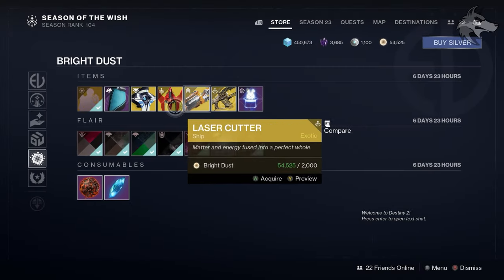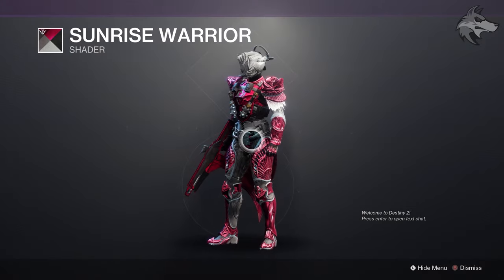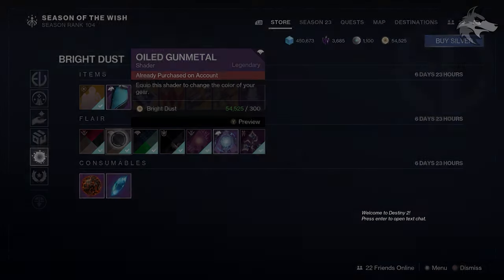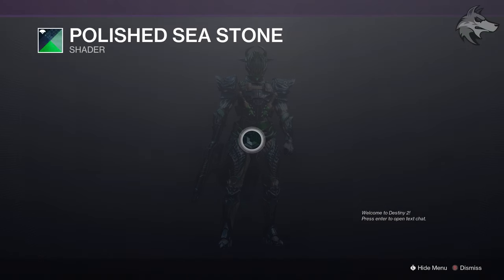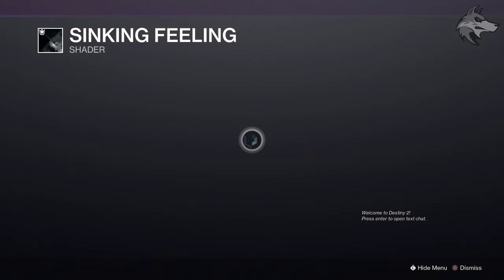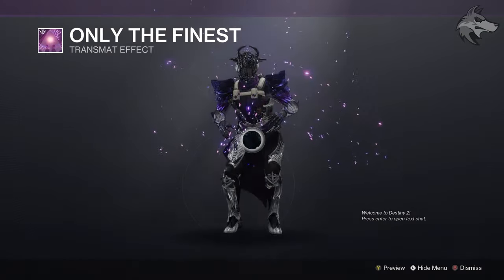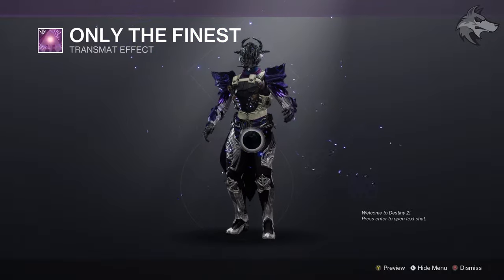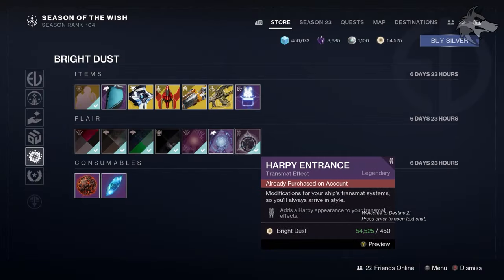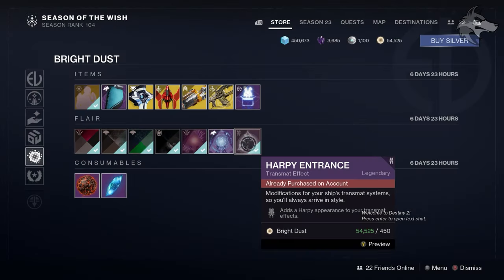For the second page of shaders, we've got Sunrise Warrior, Oiled Gun Metal, Polished Sea Stone, and Sinking Feelin — all 300 Bright Dust each. There's also the Only the Finest transmit effect for 450 Bright Dust, the Vex Gate Arrival transmit effect, and the Harpy Entrance. If you're feeling a bit vexy today, it's all available in the store.